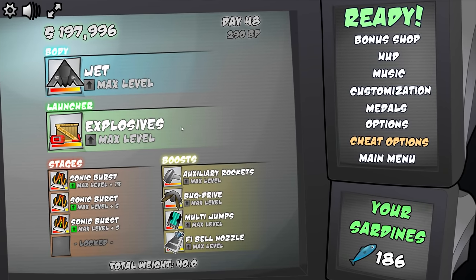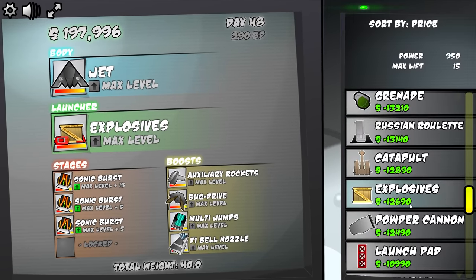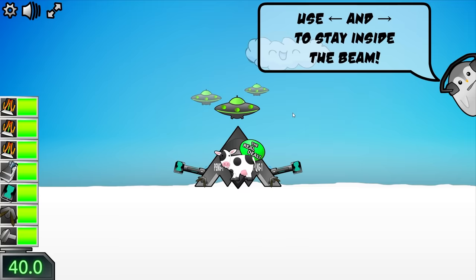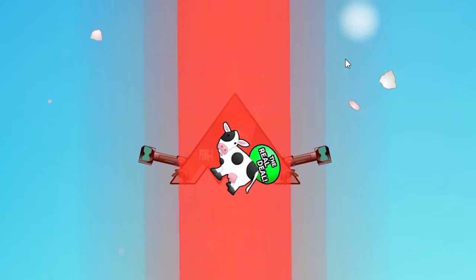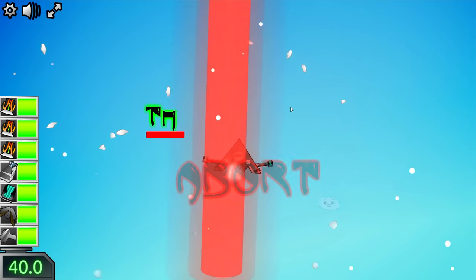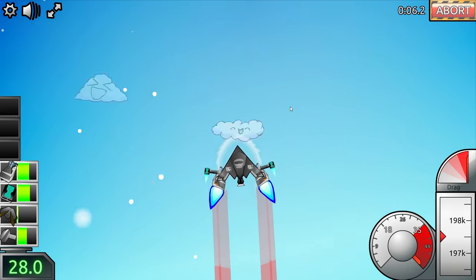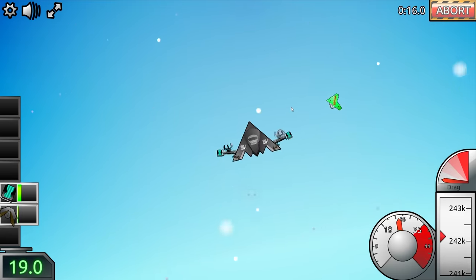There's another $200,000 to spend. Maybe we'll go for something better than explosives for a launch — I don't really know what alien bait is, so we're going to get that and upgrade it all the way to see what happens. I don't have high hopes for this. We just need to stay inside the beam. It's doing something but it's not very exciting — the cow is alive, abort. I don't really like that one very much; it's way too slow and it's actually a downgrade from before. So let's sell the alien launcher and go back to a nuclear reactor.